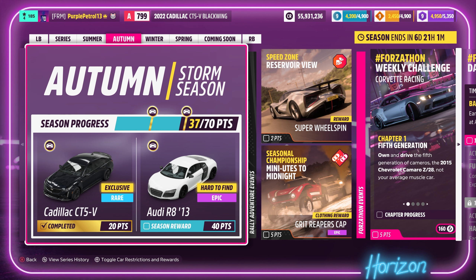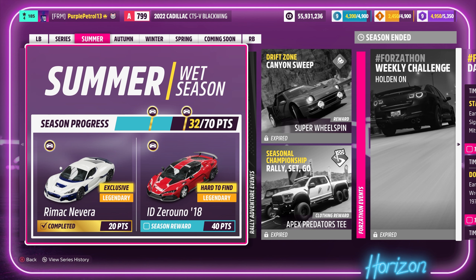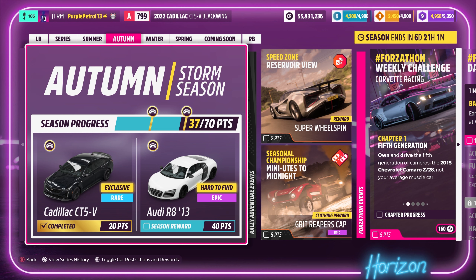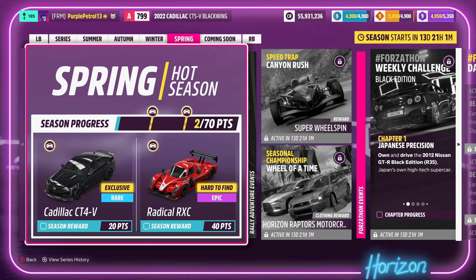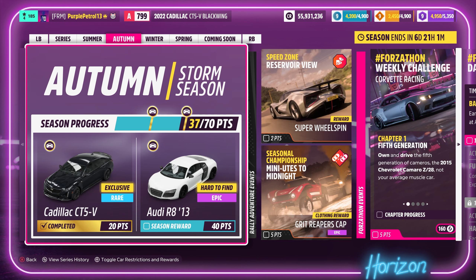This is the second brand new to Forza car that we've seen this series, with all four weeks having something new. Last week we took a look at the Rimac Nevera — do go and check out that video if you haven't already. This week is of course the Cadillac, then next week we've got the Lexus LC500, and in spring we've got this car's smaller sibling the Cadillac CT4V. Not necessarily cars that I'm personally into, but it is great to see that they're finally adding new content every week in the playlist.